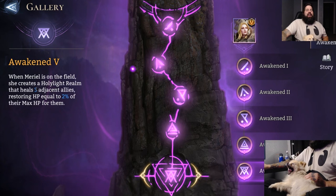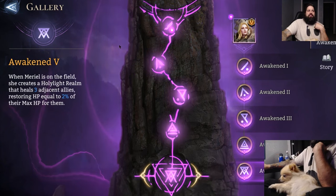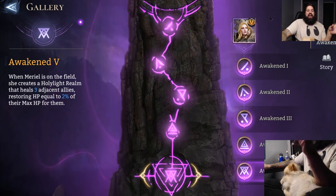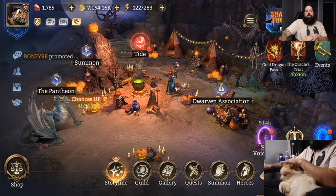Muriel is one of the few tanks I'd be very curious to see 6-starred, to find out if she could tank Salazar at his highest levels while healing up the party. I have the luxury that my Artifact team has Lifesteal and a reliable healer, so right now I'm not struggling with survival — just not killing the boss quickly enough. I think if I get my last two Nightmare Champions to 6-star, they have great potential to burst down the boss.